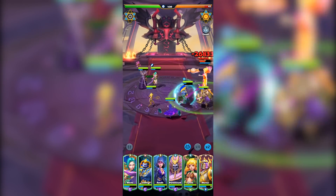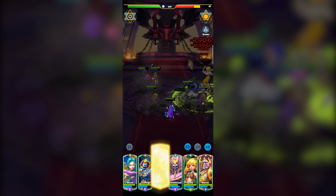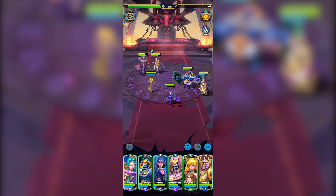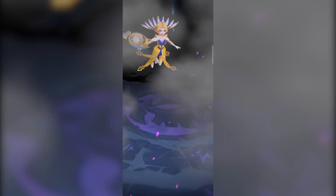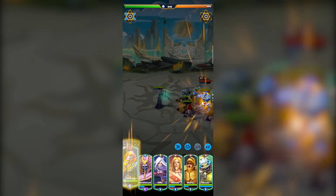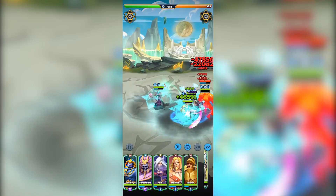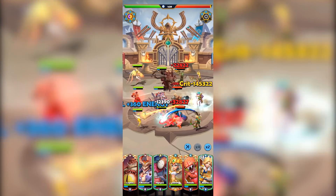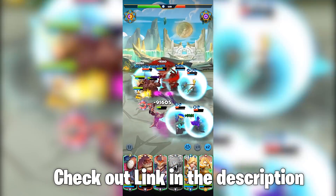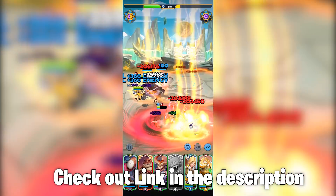Battles are amazing — your units will fight on their own and you can activate skills whenever you want. Most of the strategy comes from deciding when to activate your skills and where to place your units. It feels a bit like an auto chess game. Overall, Age of Guardians has dynamic gameplay where you use each character's abilities wisely to win. Find the download link in the description box below.